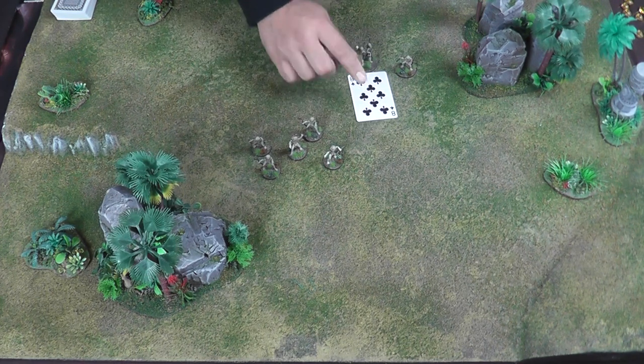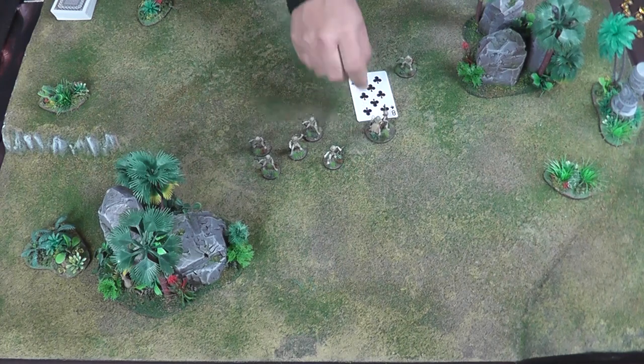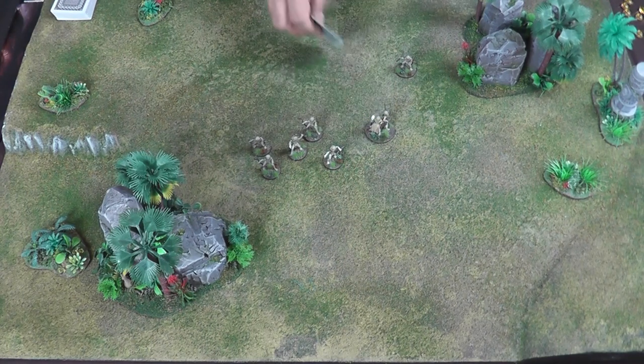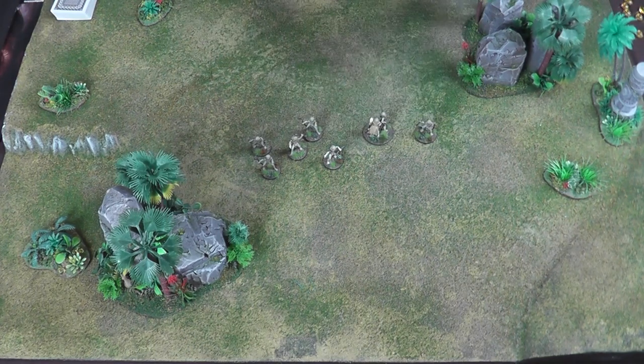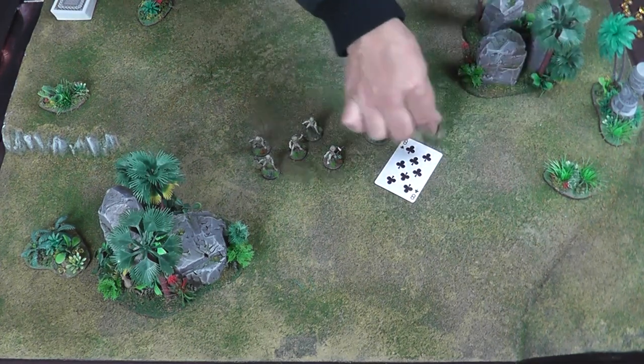If I want to run my chief forward, I simply use the long edge of the card, move him to the other side, and he's now run along the board. If I wanted to sprint this guy, I'd make one run move and then another run move.